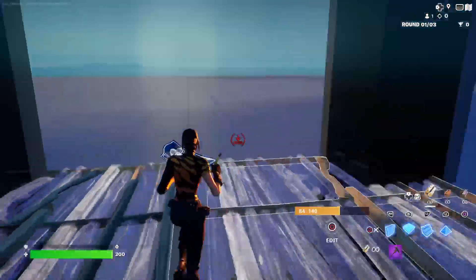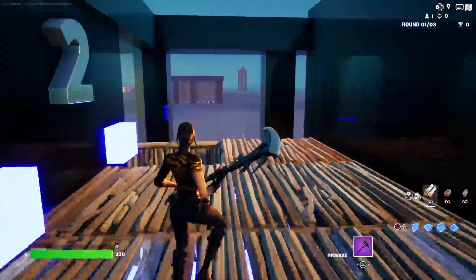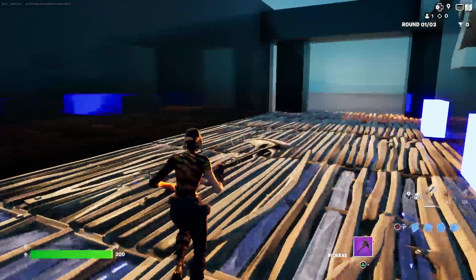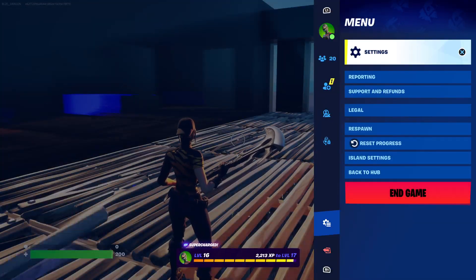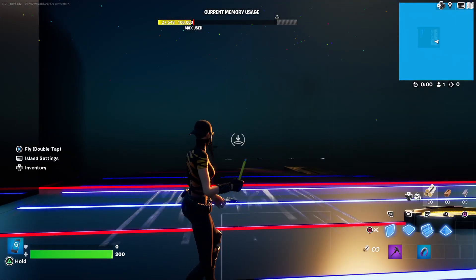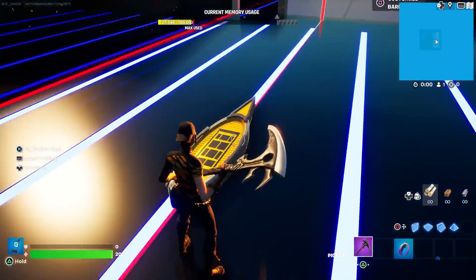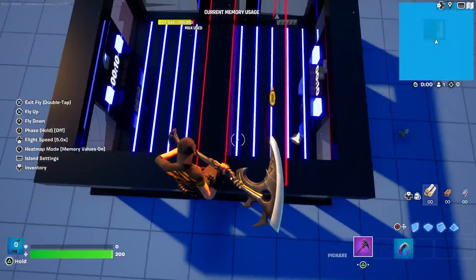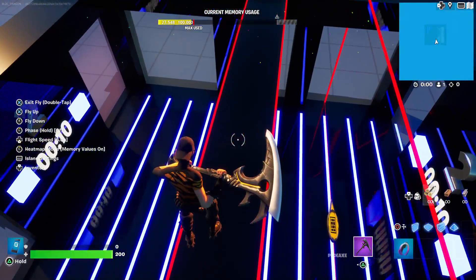I'm going to show you how to set up this barrier so that if you have any questions on how that's working and how other creators are doing that, now you will know. Let me go ahead and show you the settings — it's really easy, totally easier than you think. You're going to want to have two barriers. You can see how it's set up here — this is the main barrier that drops.